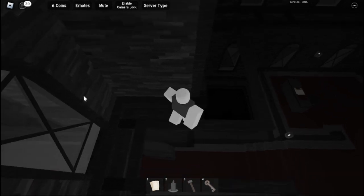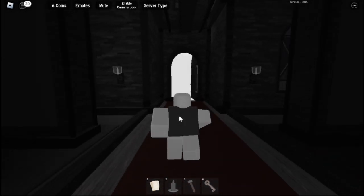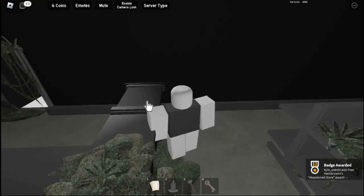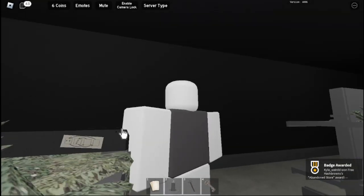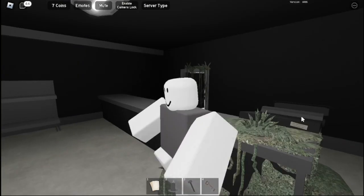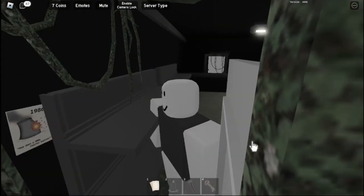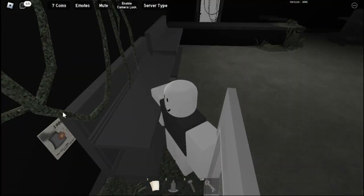In the abandoned store there's a puzzle — swap things around until you get 7419. This clue is right here in the store. You can see the four numbers, and that's how you get the code.